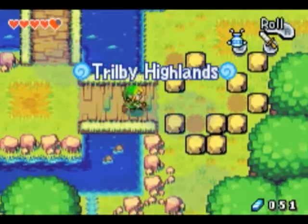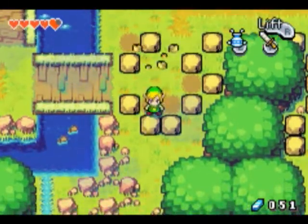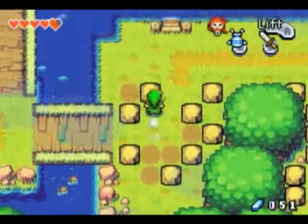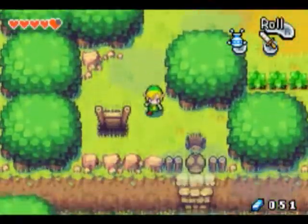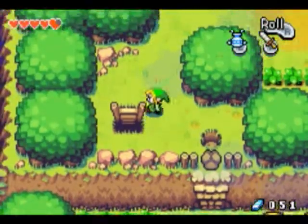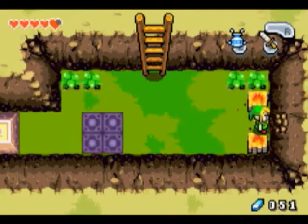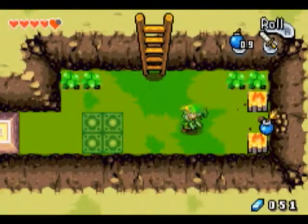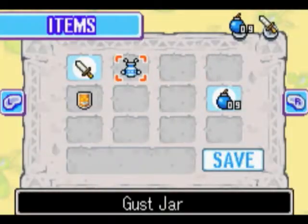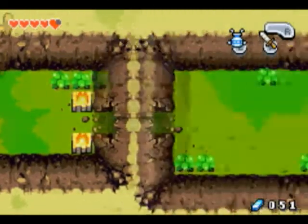So if we head over here... let me just check this out. Okay, come down here, right here, and we get our bombs out. We break this wall here.